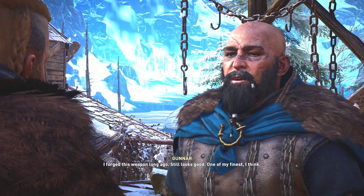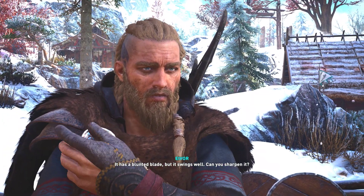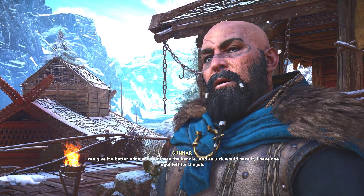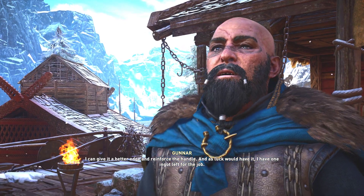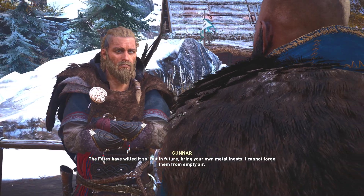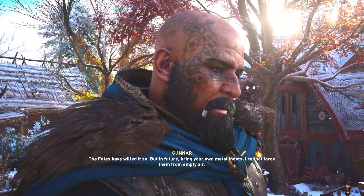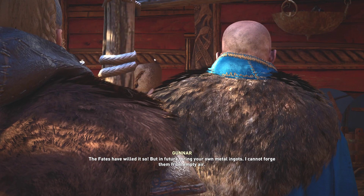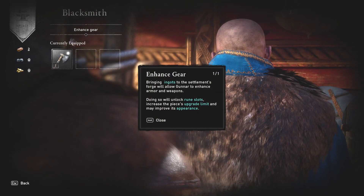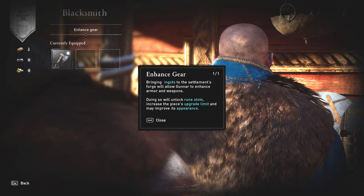I have not seen this beauty since — well, for some time. I forged this weapon long ago — it still looks good. One of my finest. It has a blunted blade but it swings well. Can you sharpen it? I can give it a better edge and reinforce the handle, and as luck would have it, I have one ingot left for the job. Are you sure? The fates have willed it — but in future, bring your own metal ingots. I cannot forge them from empty air.